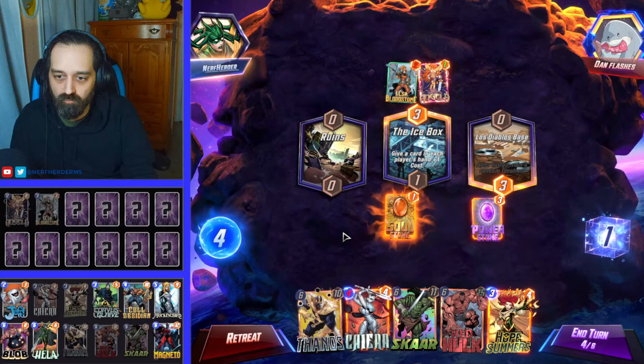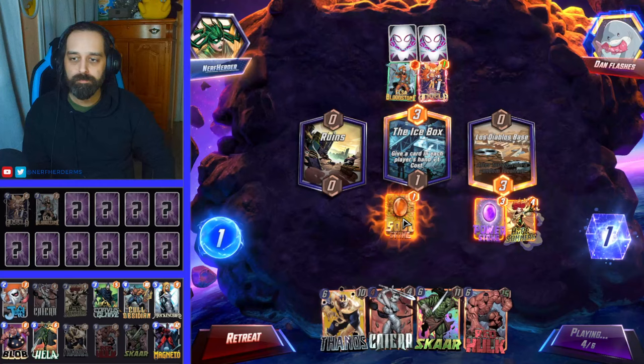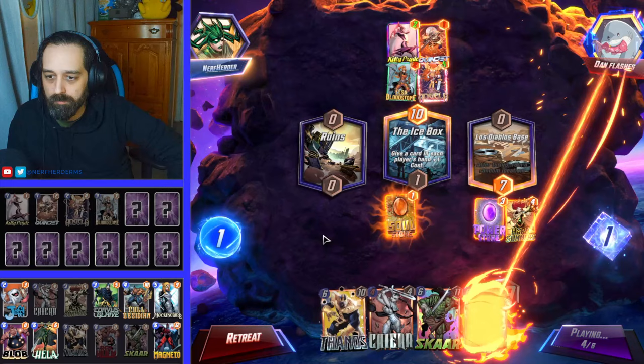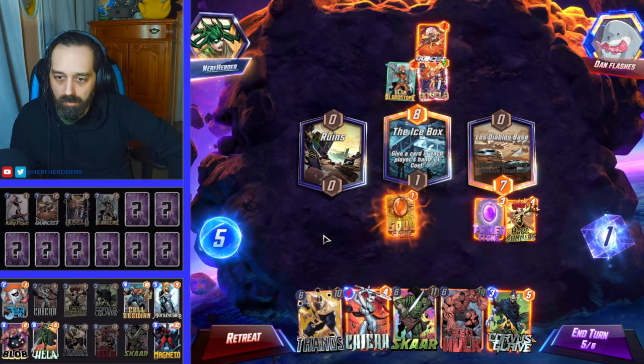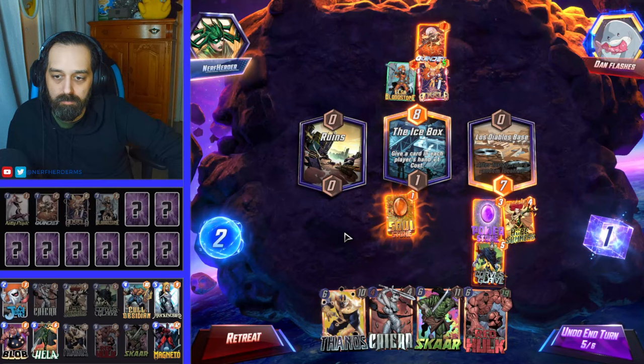Let's go Hope Summers over here. Man, this is terrible. I guess that's kind of cool — we can get lucky. Let's Corvus Glaive here, and maybe we draw Hela. Probably not. This game's a loss, for sure.